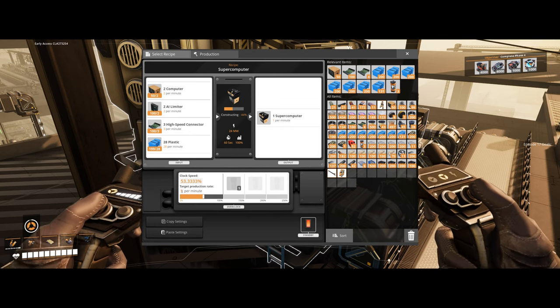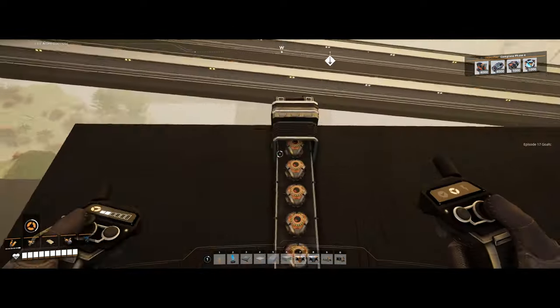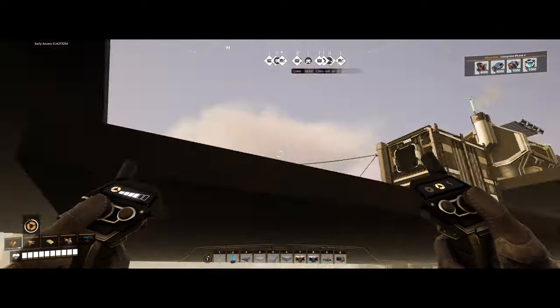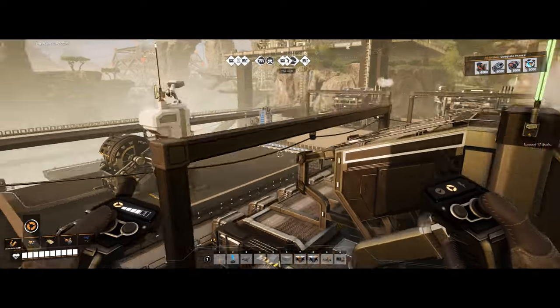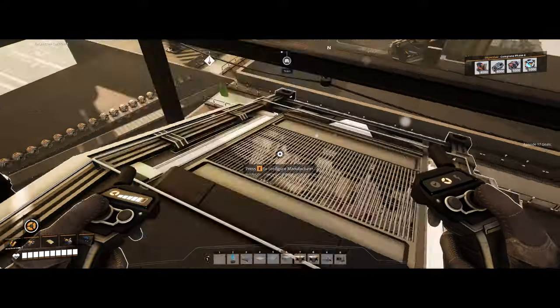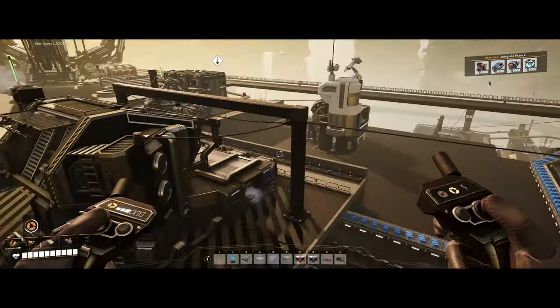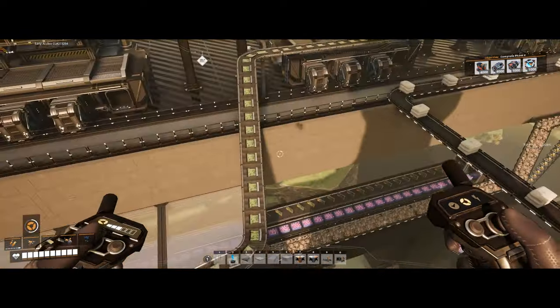I kind of just went through over to the rubber plant and then followed along essentially the same as the rubber line, right around it and the circuit boards. That comes here, going in here for our supercomputers — we're underclocked. I think I'm only making three high-speed connectors a minute, so that's why I'm just matching that — which is just one a minute. I don't know how many computers we have, but we have some going to these ACUs. We're making like five and a half or something.